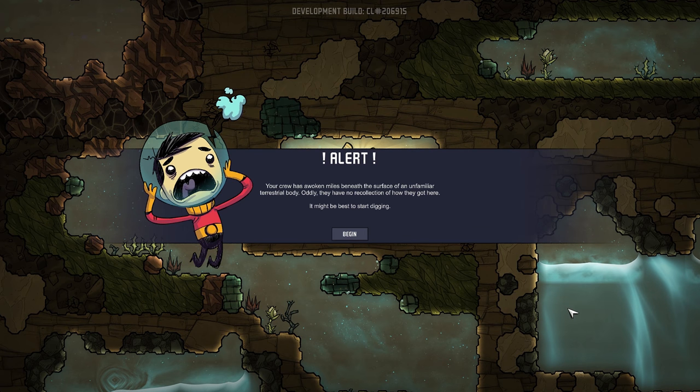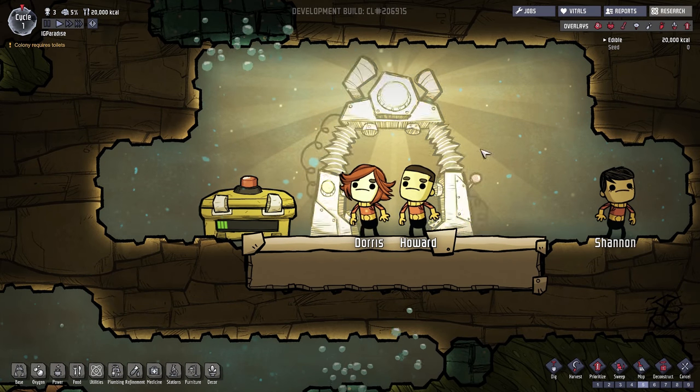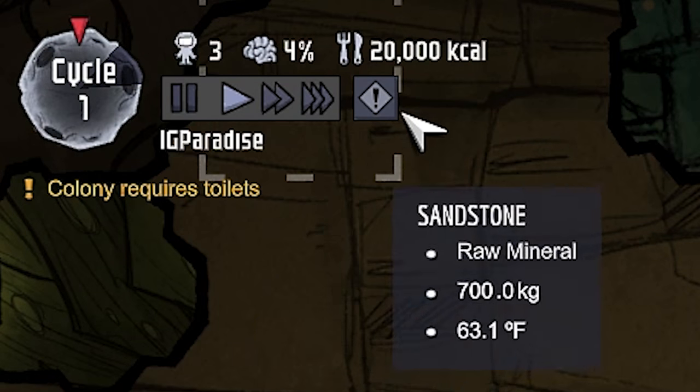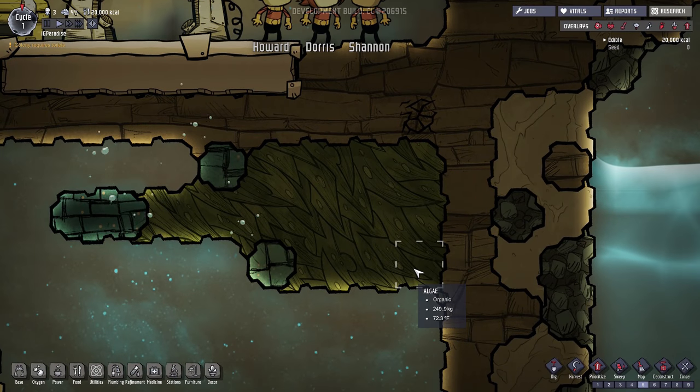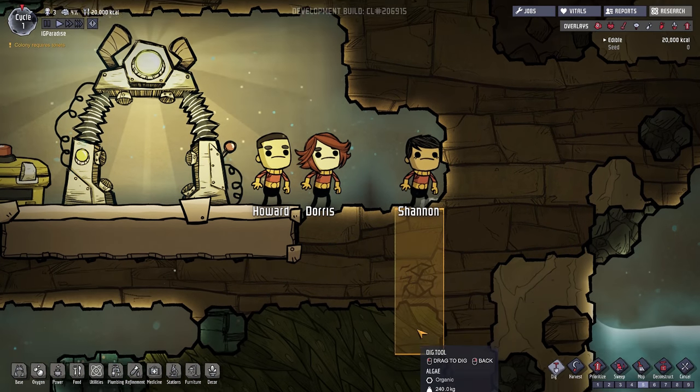Alert! Your crew has awoken miles beneath the surface of an unfamiliar terrestrial body. Oddly, they have no recollection of how they got here. It might be best to start digging. Here are our cycles — that's how old the colony is. We need to start collecting some resources pretty much immediately, so we're going to go down here and dig straight down.